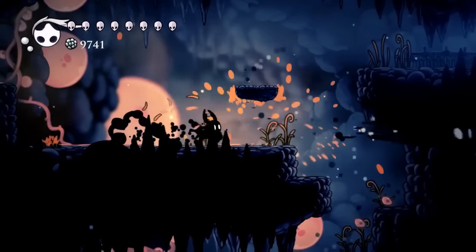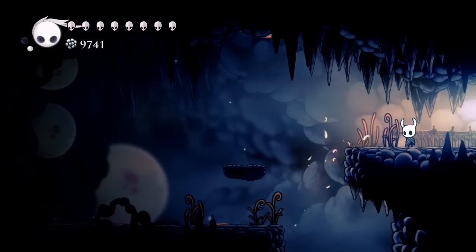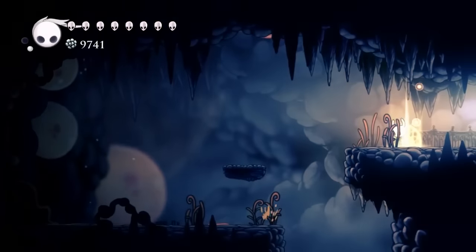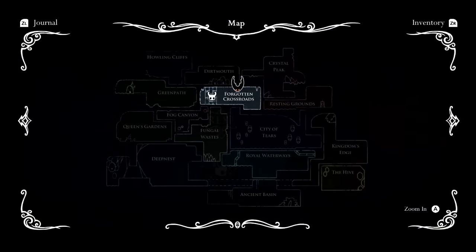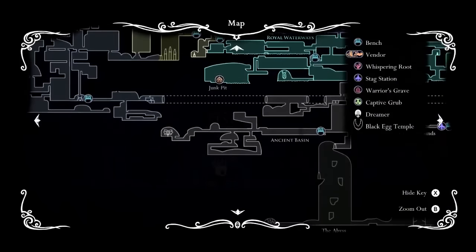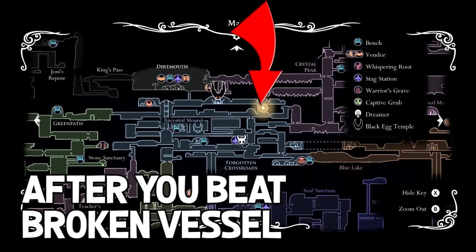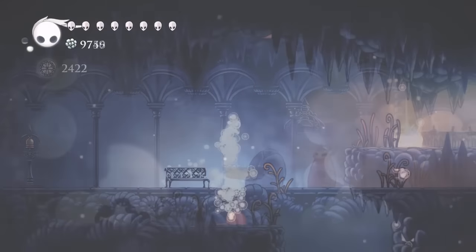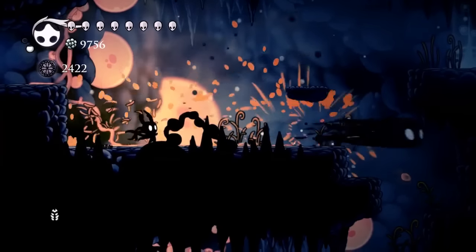There they are — they just dropped out of the ground, get them quick! Now we're going to go ahead and place down our dream gate and make our way back to that bench. Just a heads up: if you think you're gonna find the light seeds all the way down where we found the broken vessel, I went through that entire area and there are no light seeds there anymore. The only place we're gonna be finding them is in this spot right here. You need a total of 20 light seeds, so you're probably going to have to do this a couple of times.